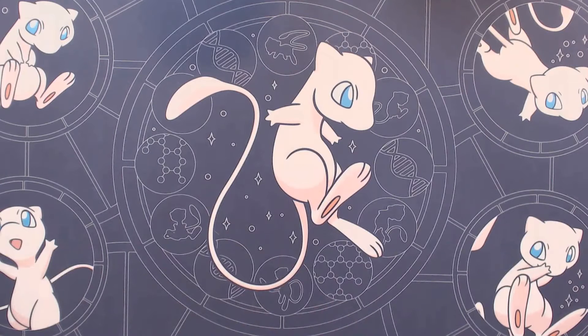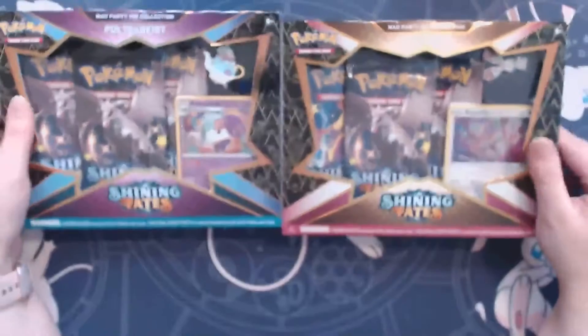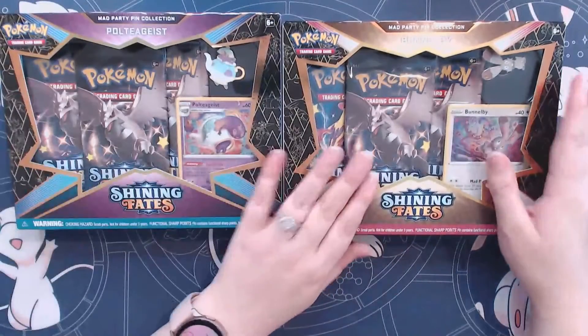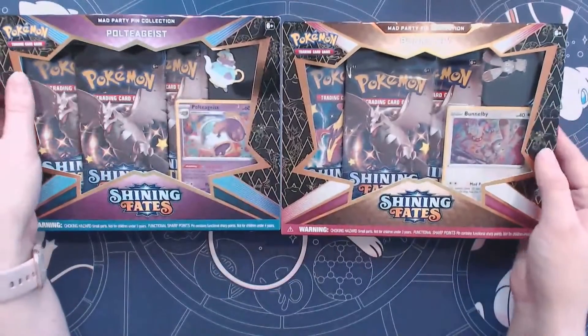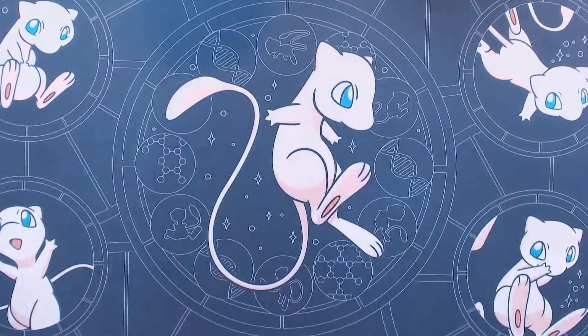What's up Poké Pals! Welcome to Poké Cat! Today we've got some more Shining Fates coming at ya. I've got another delivery from my pre-orders, so we're gonna go ahead and open up these two pin boxes. We got a Bunnelby and a Poltegeist. Let's see which one's gonna have the better pulls from today.